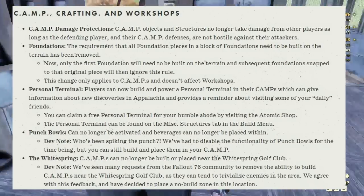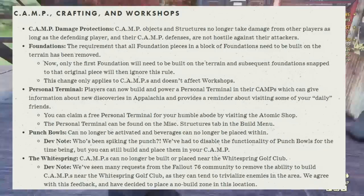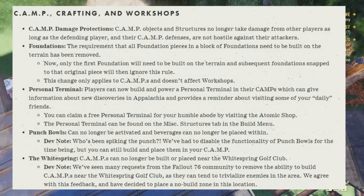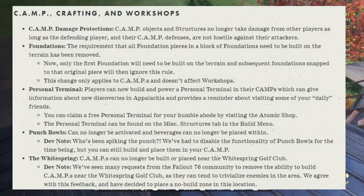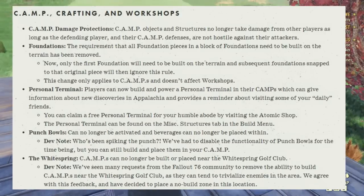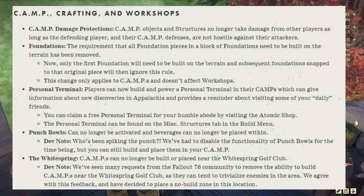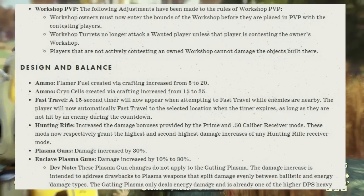Punch bowls can no longer be activated and beverages can no longer be placed within them. Dev note: they've had to disable the functionality of punch bowls for the time being, but you can still build and place them in your camp. Camps can no longer be built or placed near the White Springs Golf Club. The community requested removing the ability to build camps near White Springs as it trivializes enemies in the area, so a no-build zone has been placed in that location.